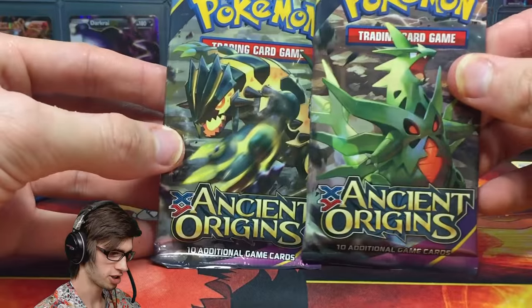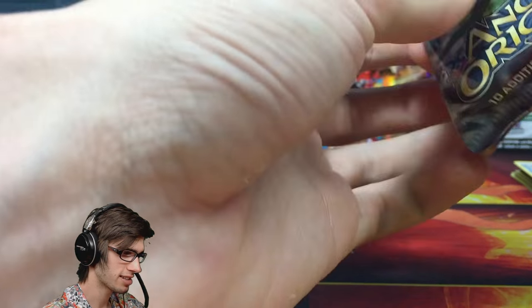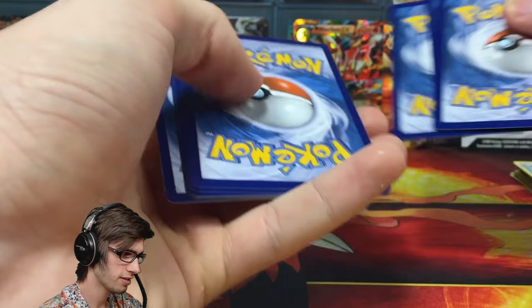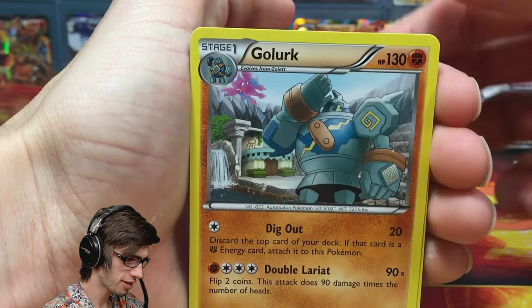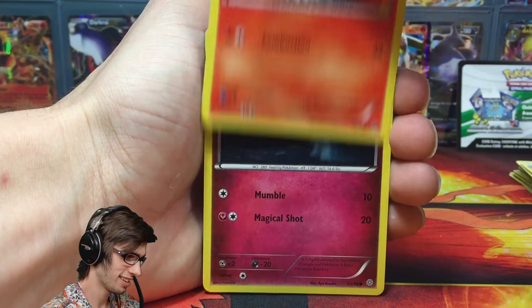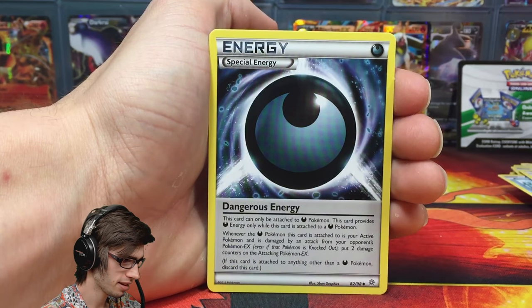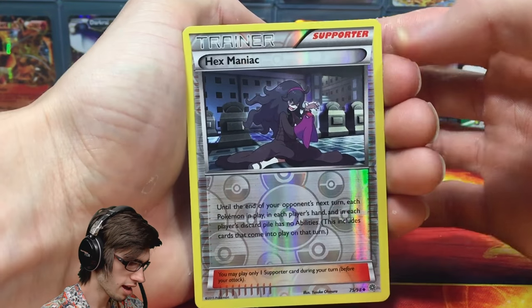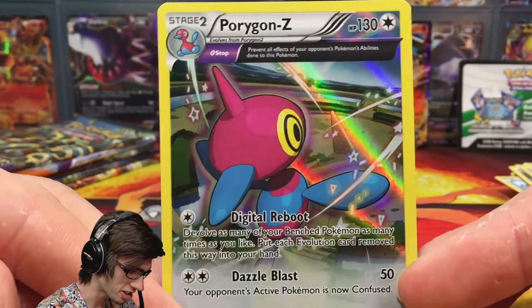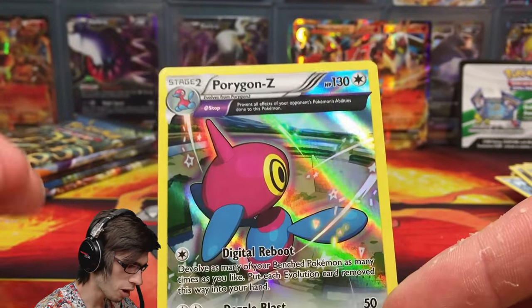Now we're on to the two Ancient Origins packs — we'll go with the Tyranitar pack first. I tend to have bad luck out of the Mega Tyranitar pack art, so we will see. Hopefully we don't have a classic opening where we pull nothing out of 8 packs — that would be tier-worthy. We've got Baltoy, Relicanth, Blossom, Eco Arm, Dangerous Energy, Hex Maniac, a Reverse Uncommon, and a Porygon-Z Holo. Just as I say it would be tier-worthy, we manage to pull an Ancient Trait Holo — 130 HP with Digital Reboot and Diesel Blast. Not a bad Ancient Trait by any means.